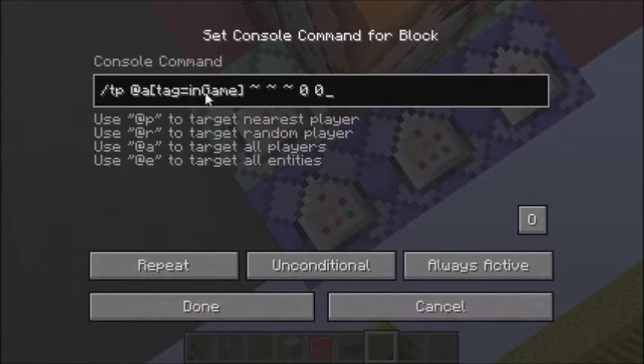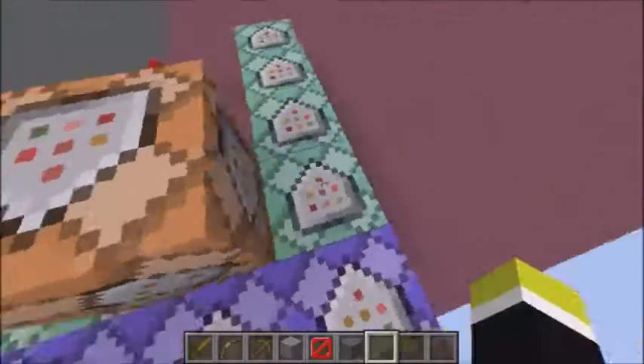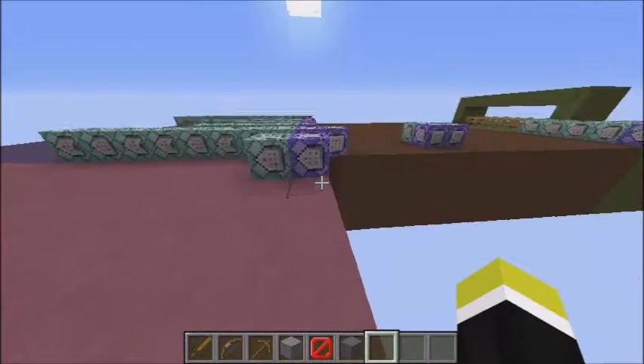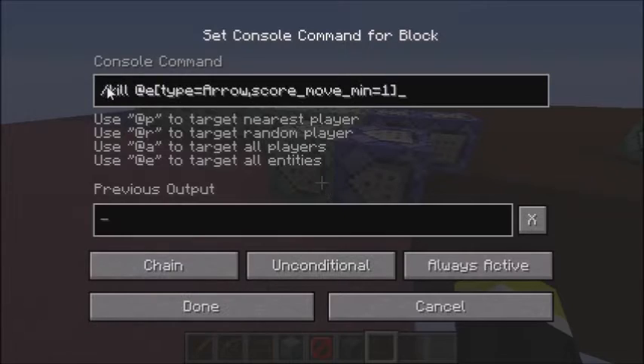This is what makes you teleport if your tag is in-game, and that's the tag that you have when you start the game. Some fancy stuff. And this is what kills the arrow if it gets stuck and drowned.